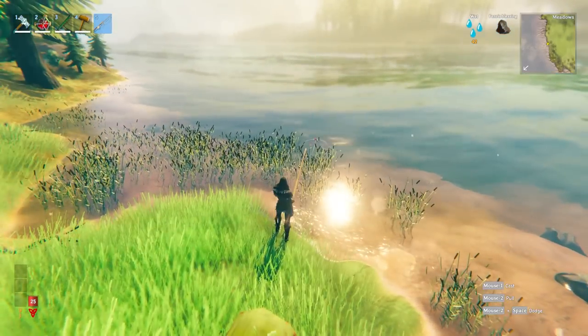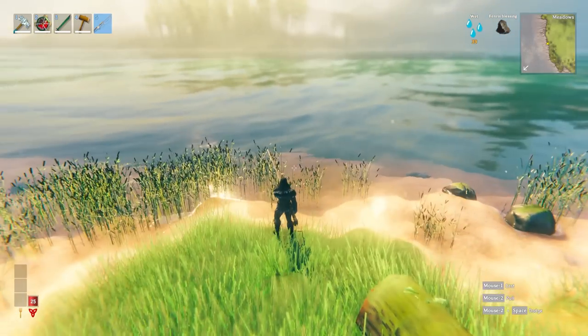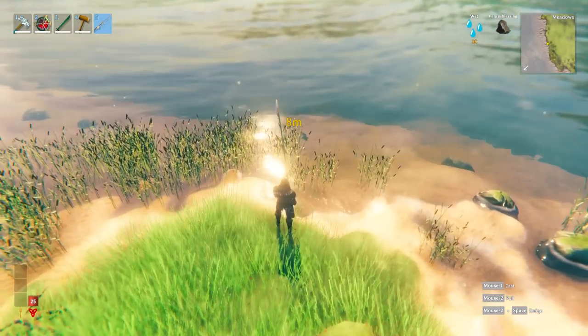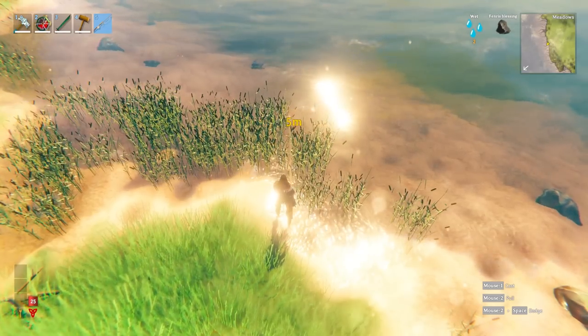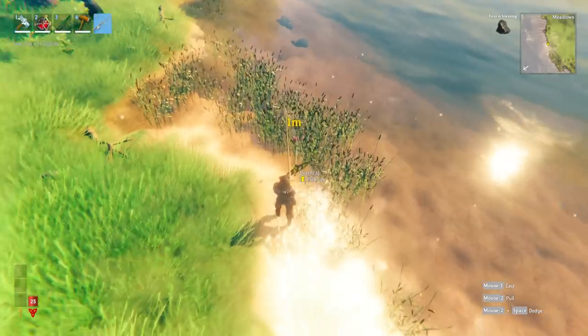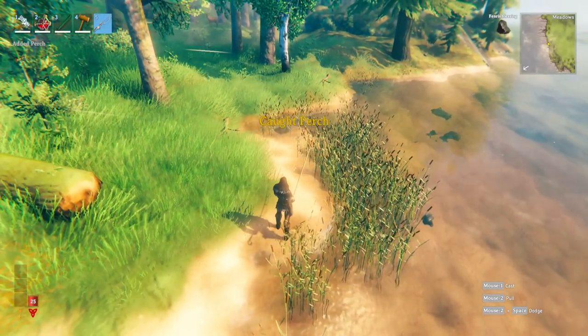You'll need to unlock more types of bait, which you can do by fishing. As you get more bait, keep catching new types of fish and each time you do you'll unlock new bait, as shown in the spreadsheet earlier. When you right click after the bob goes down you start to hook the fish, and when it gets close you press E to pick it up.